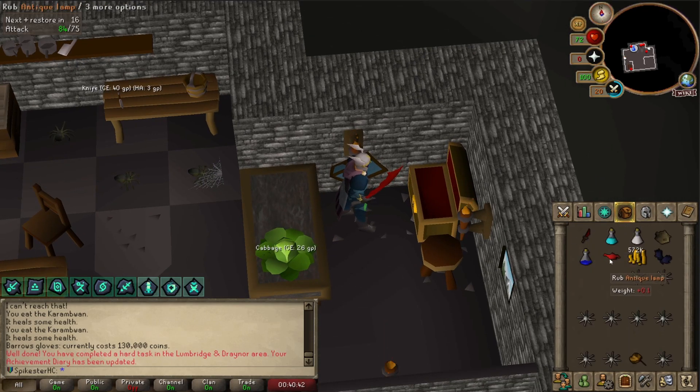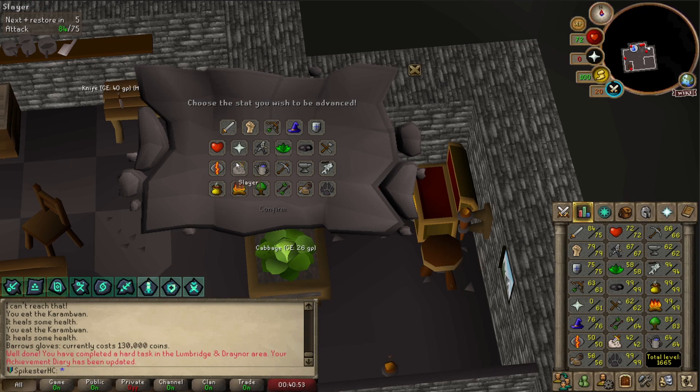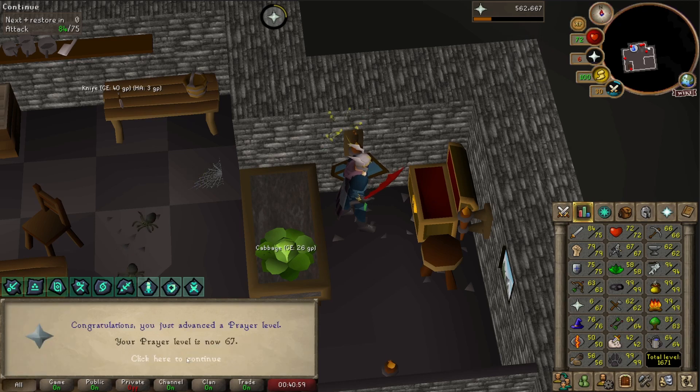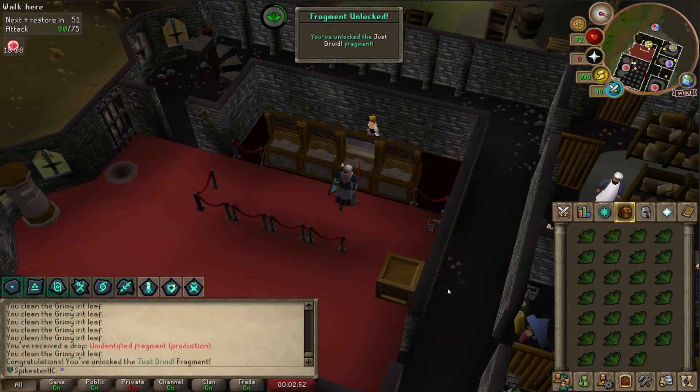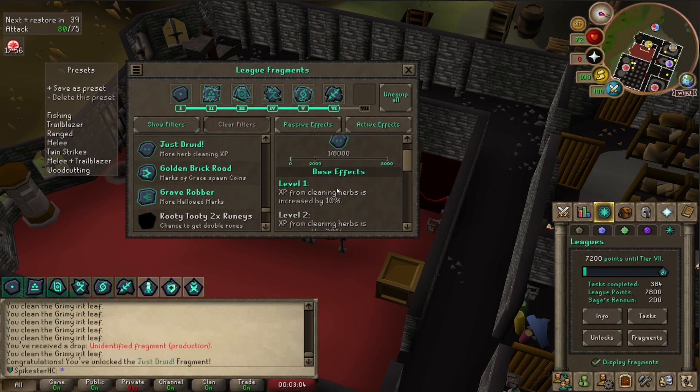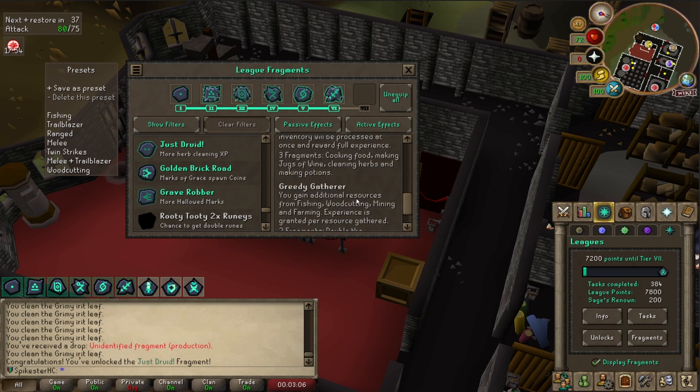For the antique lamp, I think I'll put it on Prayer — Prayer is always kind of annoying to train. 240k Prayer XP, I'm level 67. Quite close to Piety now, not bad. I just unlocked the Just Druid fragment, which gives more Herb Cleaning XP. That's not too bad.